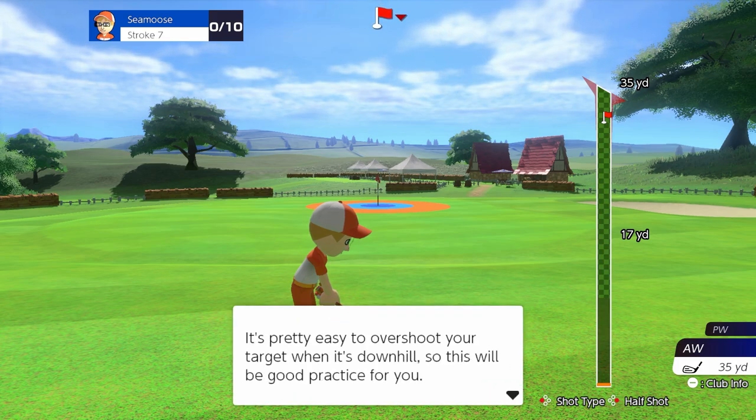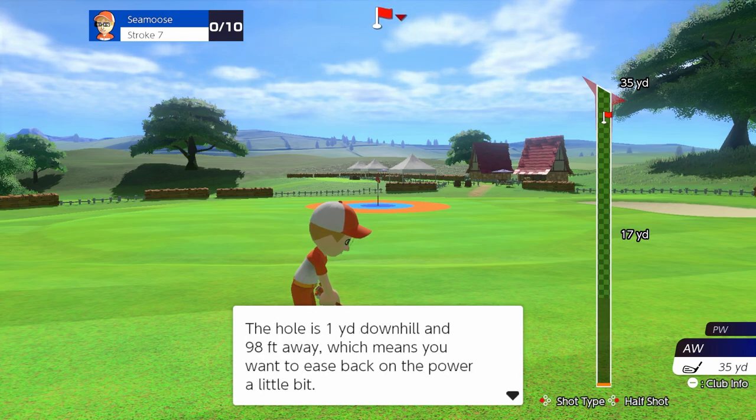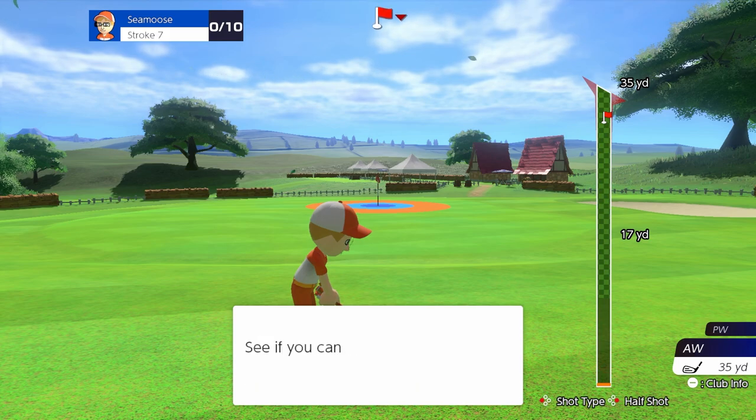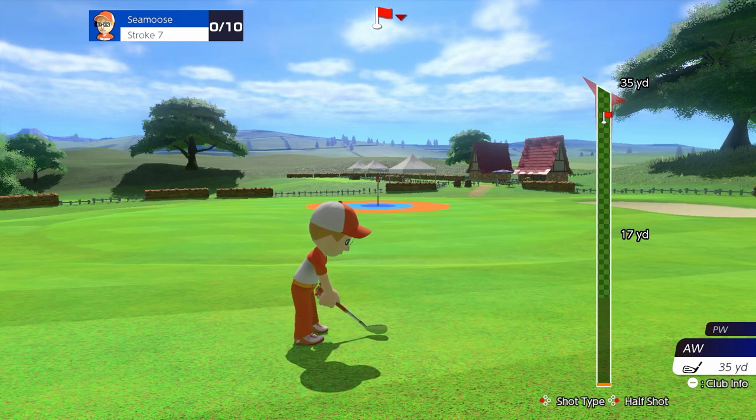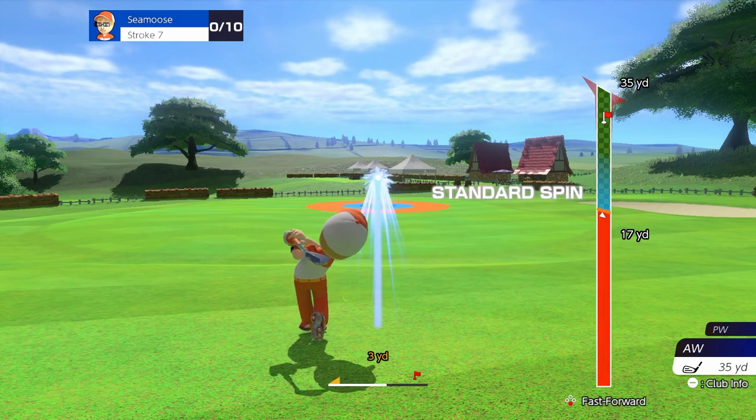It's pretty easy to overshoot your target when it's downhill, so this will be good practice. The hole is one yard downhill and 98 feet away, which means you want to ease back on the power a little bit. See if you can stop the ball within three feet of the hole — score 10 or more points on three shots. Alright, that's probably a little too weak but we'll see.